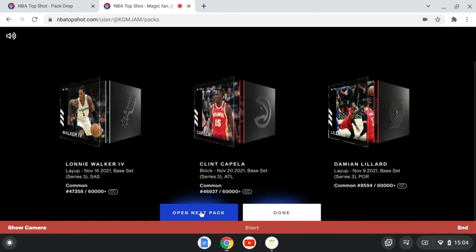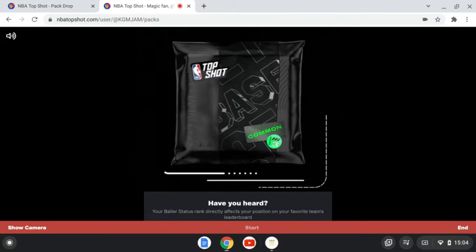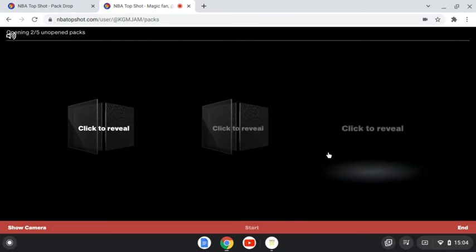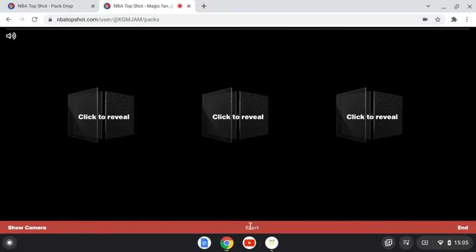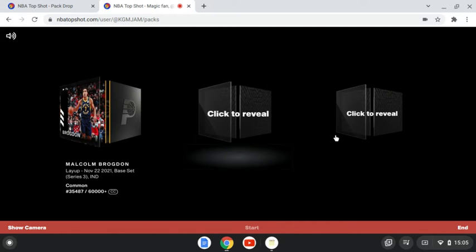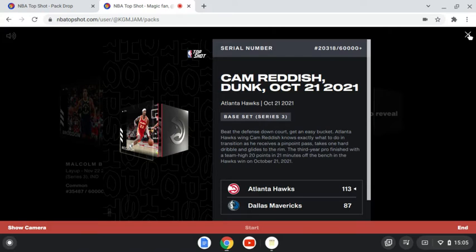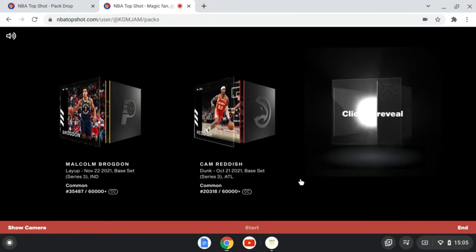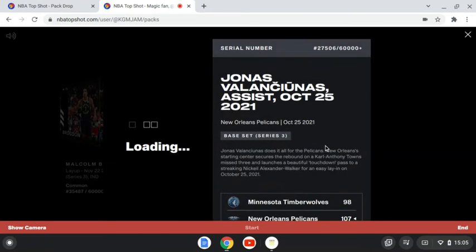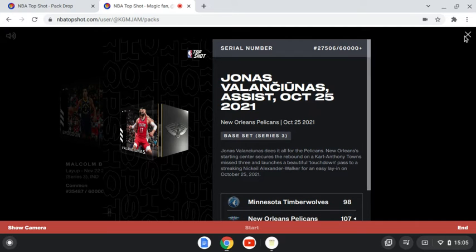Here's pack 2. I'll try to get through this as fast as possible, not make it too long of a video. First one is a rather high mint common. Cam Reddish. Of course, you're looking for rookie moments too — they're supposed to have a badge, which means I either haven't gotten any rookies or they haven't done the badges yet. They're supposed to let you know if it's a rookie.